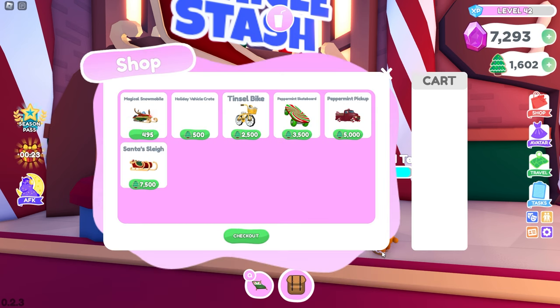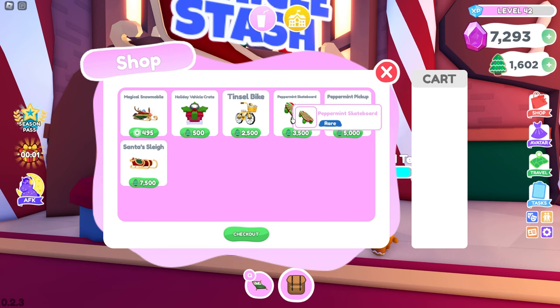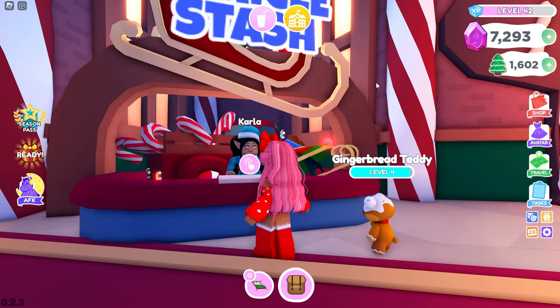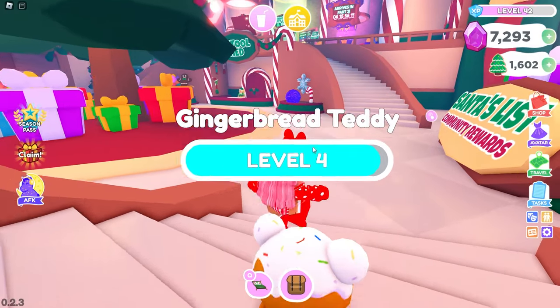Let's go ahead and shop the vehicle stash. The magical snowmobile — I think we saw that in a sneak peek earlier — plus all these cool vehicles: Santa's Sleigh, the Peppermint Pickup, a Peppermint Skateboard, the Tinsel Bike, and the Holiday Vehicle Crate. I'm going to save my cookies for the pets though.